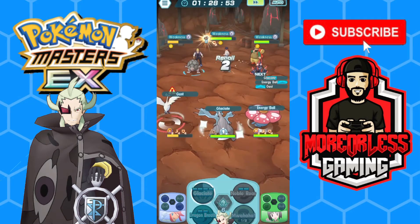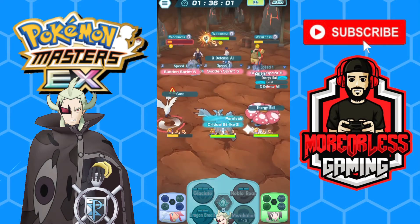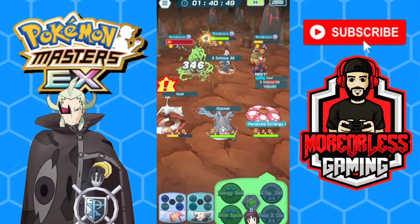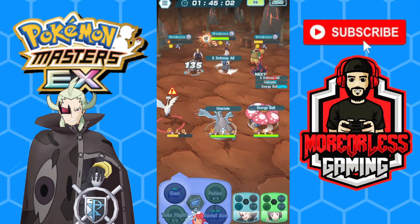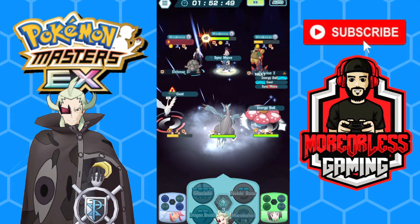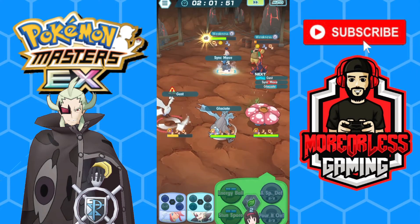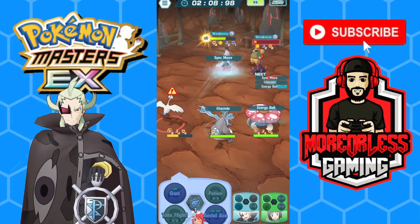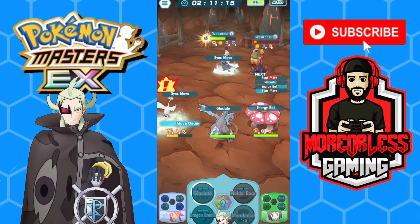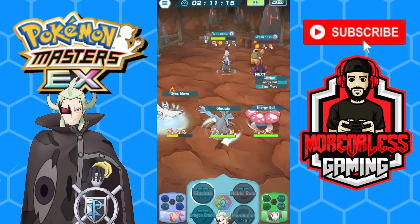I've been seeing a lot of builds for Kyurem like sync nukes and stuff like that — I do have a build for that too — but this seemed to work really well. Wow, he is really ripping those sides up. Getting a good bunch of move gauge refreshes — that should take out the sides. I've got a Move Gauge Refresh on Glaciate too, making decent time. We'll sync with Swanna again just to get the extra sync buff, and then keep popping off with Glaciate. Overall this sync pair is looking real good.